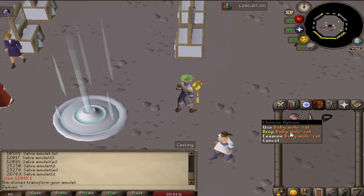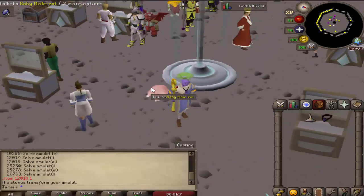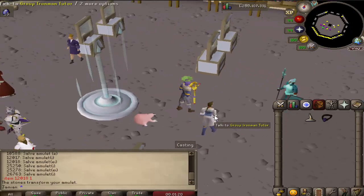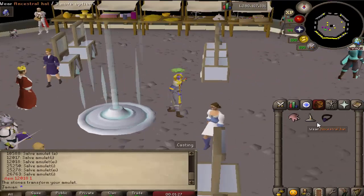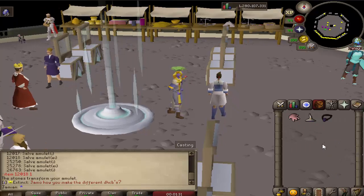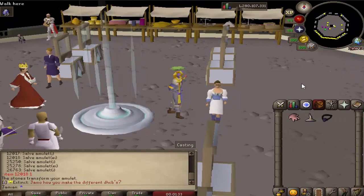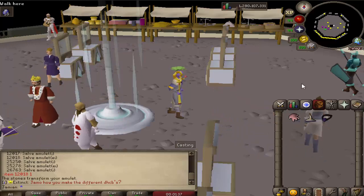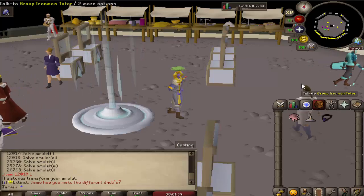Fixed an issue with the Mole Rat pet and the Prince Lava Dragon pet — they weren't correctly coded and had some random issues. Fixed an issue where the salve amulets were not stacking with the Ghost Hunter Battleaxe. We also removed the restriction for Slayer Helmet, so Slayer Helmet now stacks with the salve amulet.